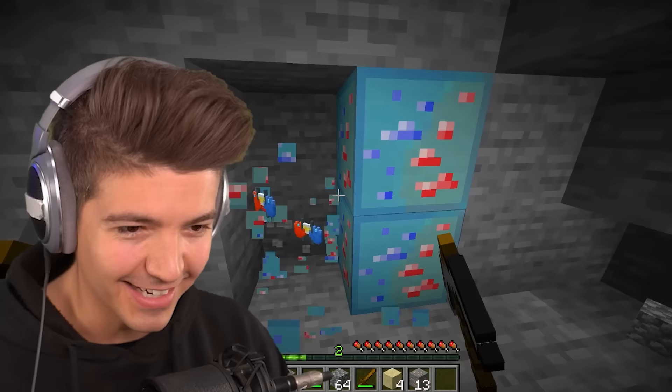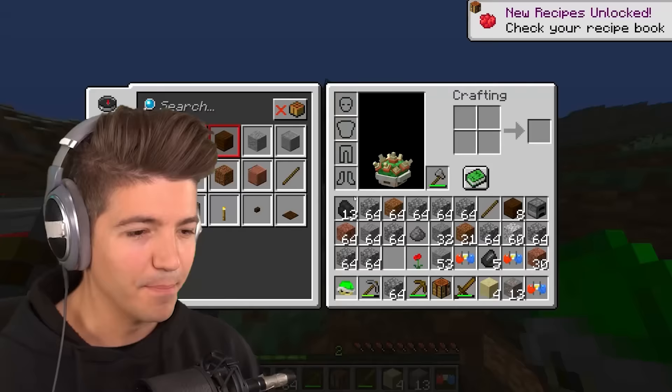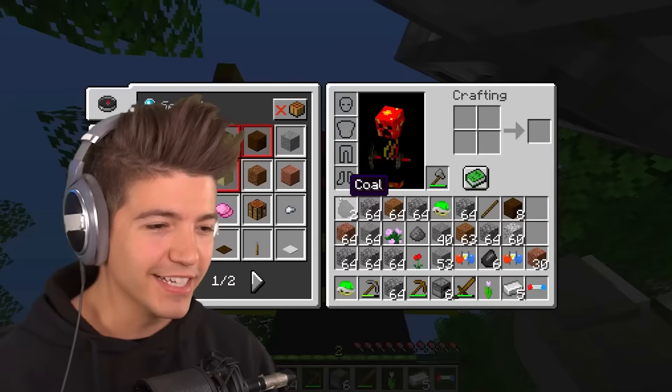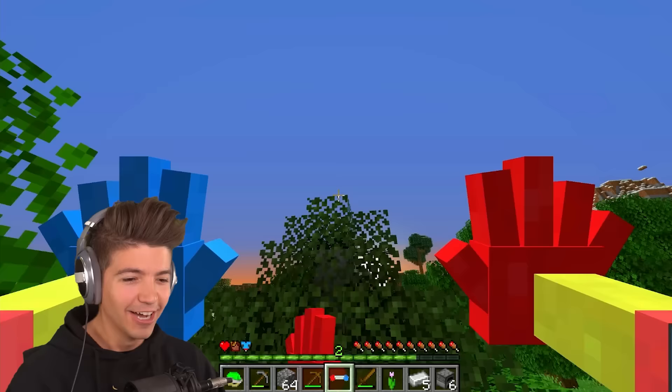Look at this! Oh my gosh! Hand tech! I love hands! We also need flowers. Poppy secure. Huggy Wuggy has been added to the collection. We have the Huggy hands. So the right clicking, it's like a grappling hook.